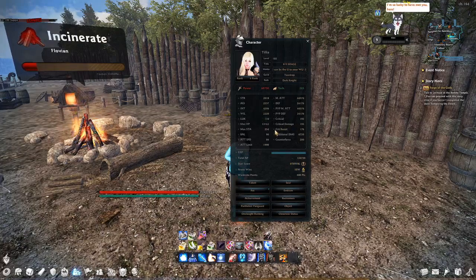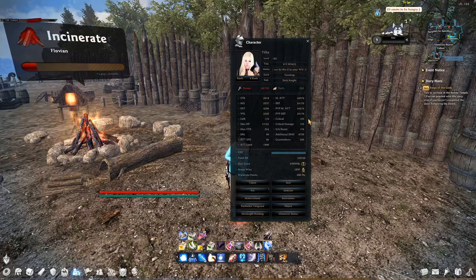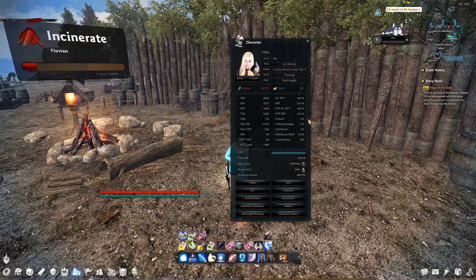Let's talk about crit resistance — it's the reverse of critical, where bosses have a critical chance and you subtract your crit resistance from their crit to figure out how likely they are to critically hit you. What I didn't mention on critical before is that both receiving and outgoing critical hits have a 3% minimum. So if the boss has more crit resistance than you have crit, you still have a 3% chance of critically hitting the enemy — and if you have more crit resistance than the enemy has crit, they also still have a 3% chance of critically hitting you.